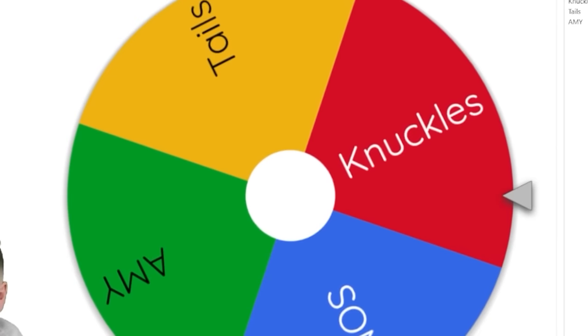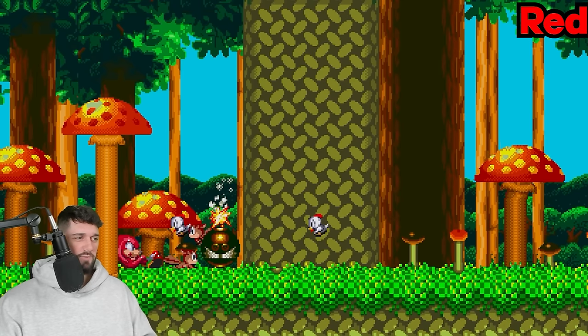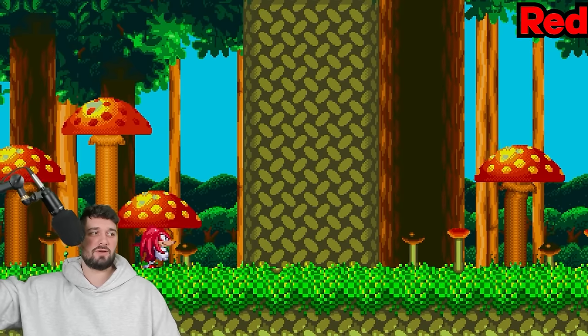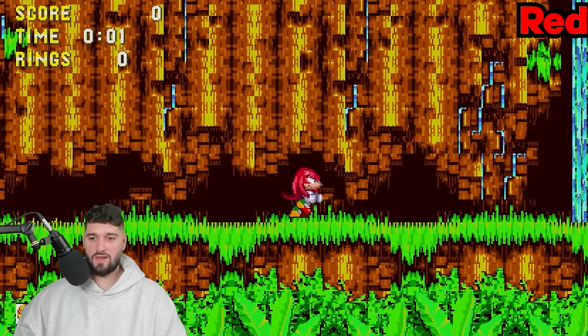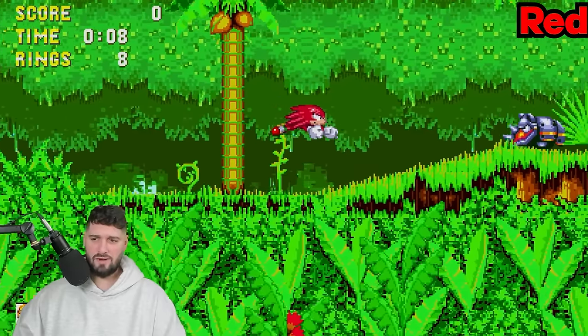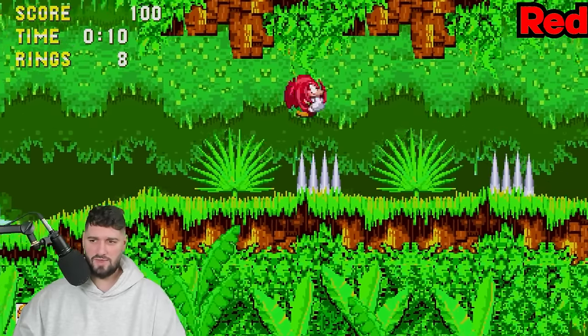Let's spin the wheel. We have Knuckles! So we start off with Knuckles. This is Knuckles' debut game, Sonic 3 and Knuckles. There he is right behind my mic - he went from Mushroom Hill to Angel Island. So we're going to try to beat the game without touching the color red. I don't think the color red is that prevalent in this game. I think we should be okay.